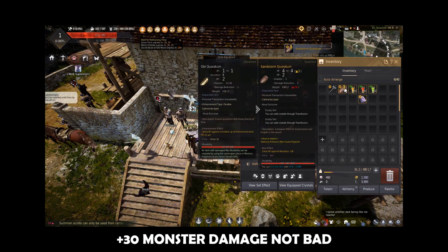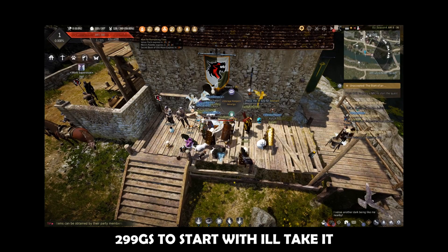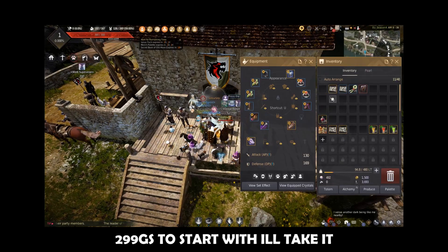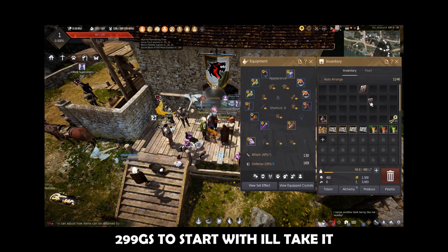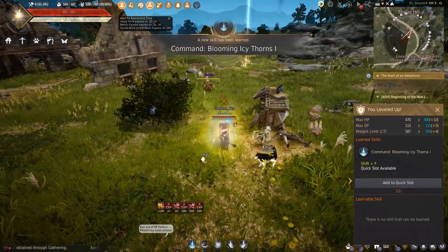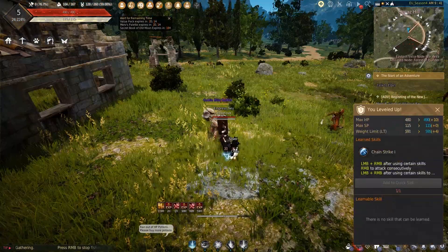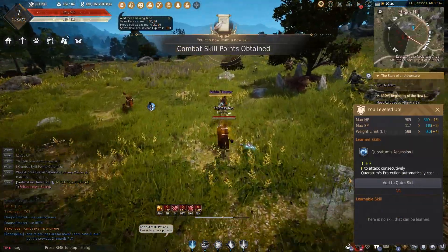I took my meager quested stuff out of the vault — I think I made about a gear score of 300 with it — and went for it. As usual, I took my console grind route and made level 50 in 40 minutes, which is odd. I used roughly the same amount of experience bonuses, but it was significantly faster than on console.